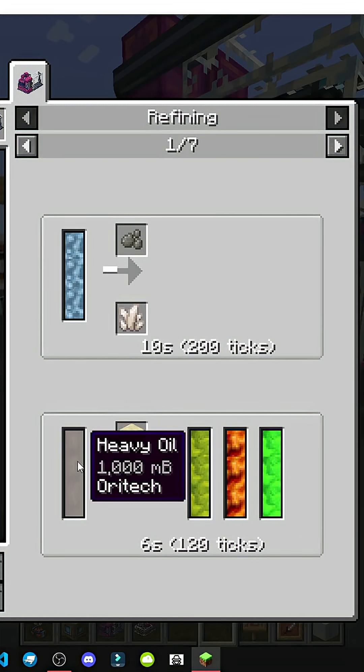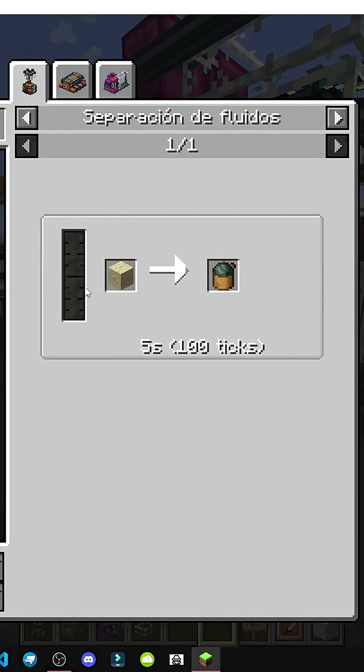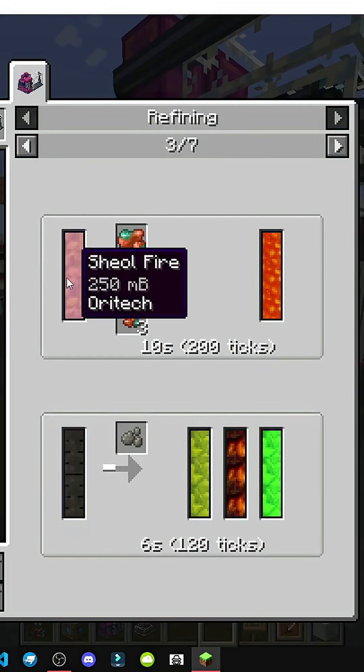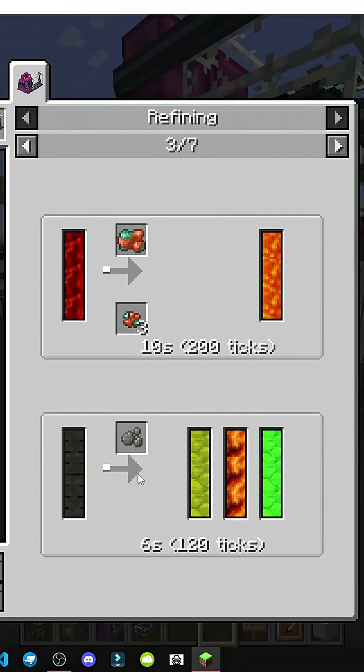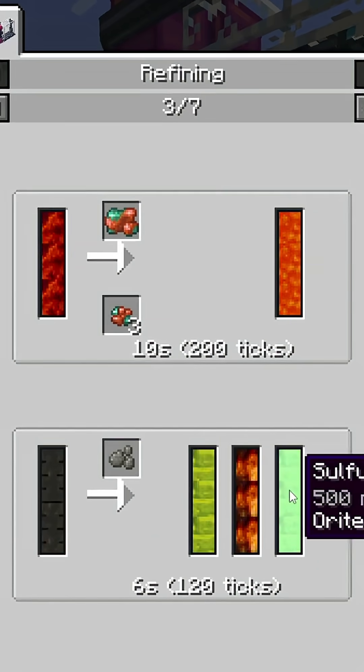But the interesting stuff is when you put in heavy ice. Heavy ice is made with oil, which comes from sand, polymer resin, and other things. As I mentioned, this table is new — I'll keep explaining as we go. Here we can put shovel fire and raw copper to get lava. We can mix oil and clay to get diesel, naphtha, and sulfuric acid.